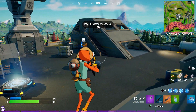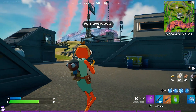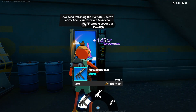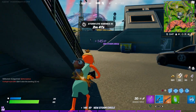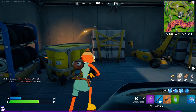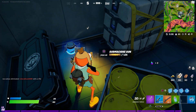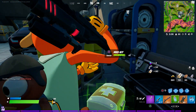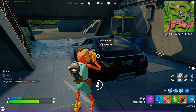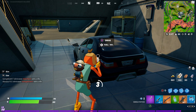I also recommend you guys check the vending machines — not slot machines, vending machines. They might have some good weapons there. Oh my god, you see how they give you all these weapons? This is insane — look at all the weapons they just gave me. They can also give you that new weapon that is out, so there's a chance you might receive it there too.